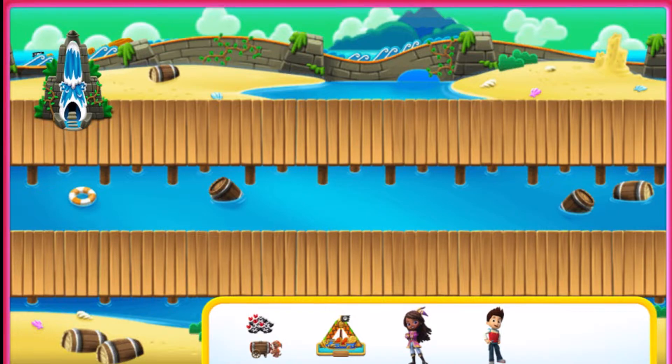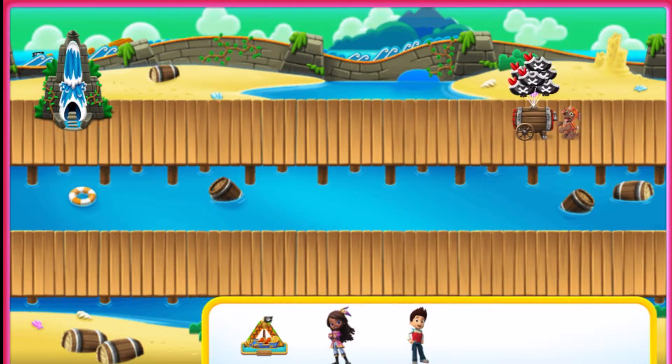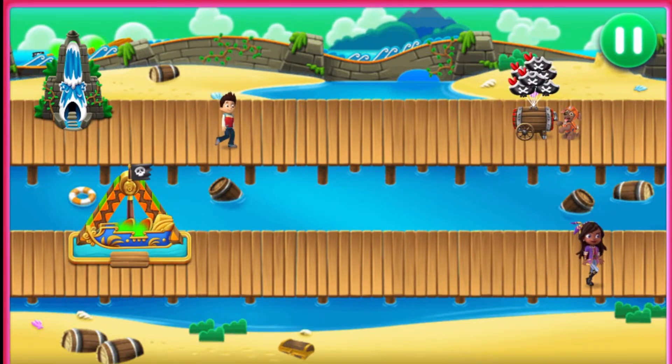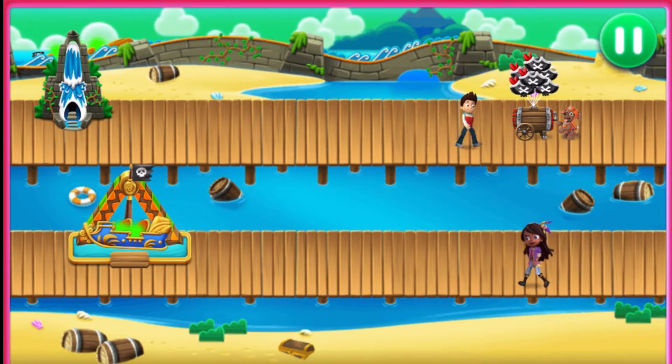Let's add to Pirate Island. Drag from the bin into Pirate Island. That looks great! Drag your friends to a ride or a stand. You can drag them to move your friends around.